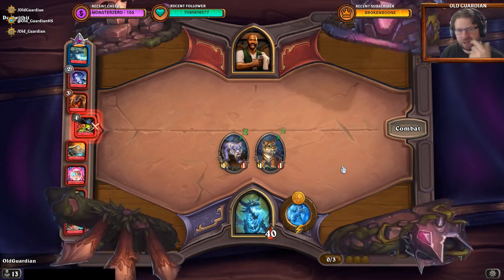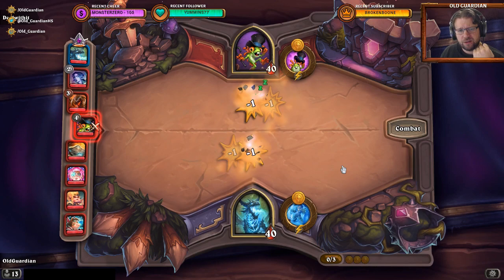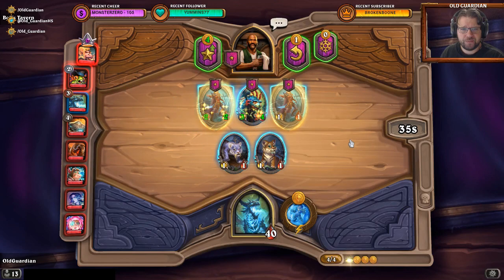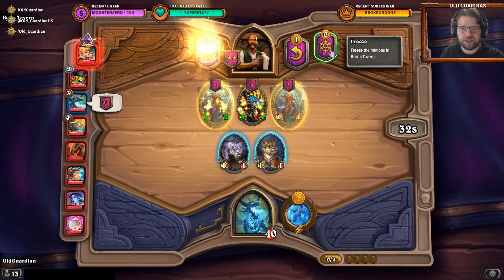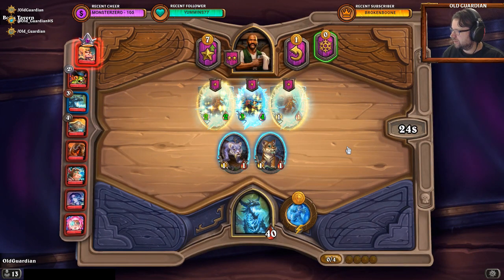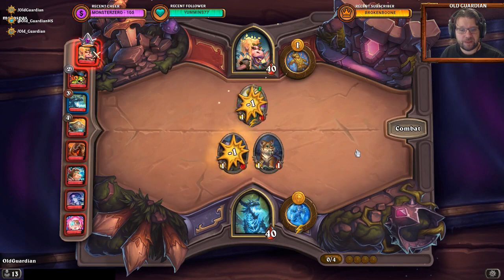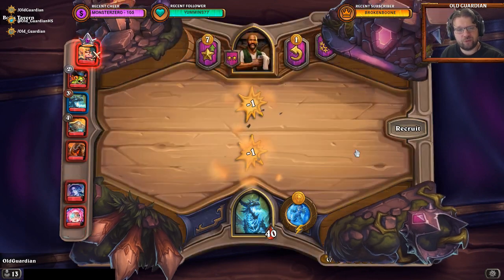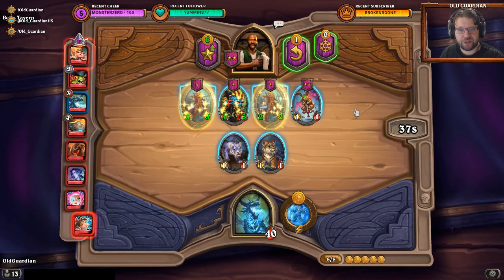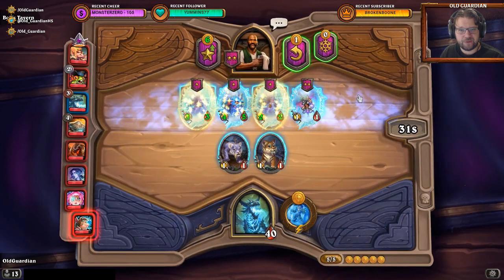I always get the Murlocs for some reason. I have not been able to roll a single good Megasaur over the past day — most of the time I haven't even found one, even with three Discovers. Okay, we go to the next tier and we keep freezing. We just keep this stuff frozen. All right, it's another draw and we're really fine with drawing. That's a terrible minion.